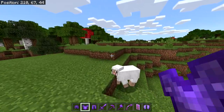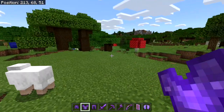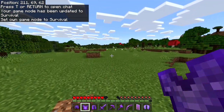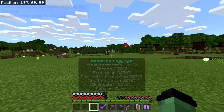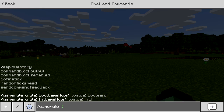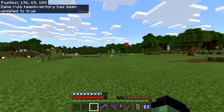I want to show you guys literally everything else. We're now in survival mode and I want to test everything this armor has to offer. On the off chance I do die, I'm just going to put some safety precautions in — so gamerule keepInventory true. I don't think I can die with this stuff on, but just in case.